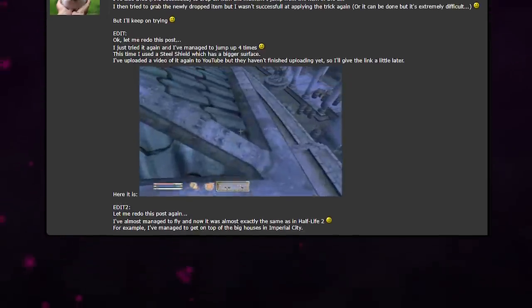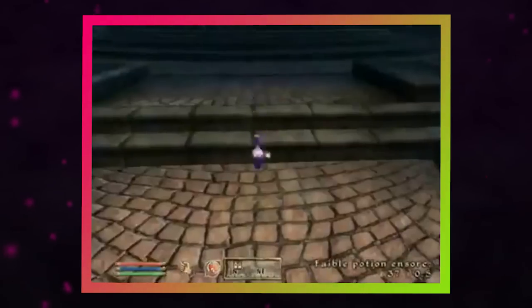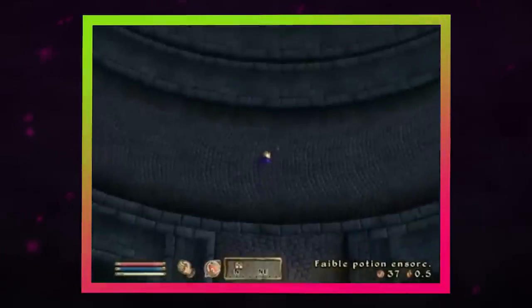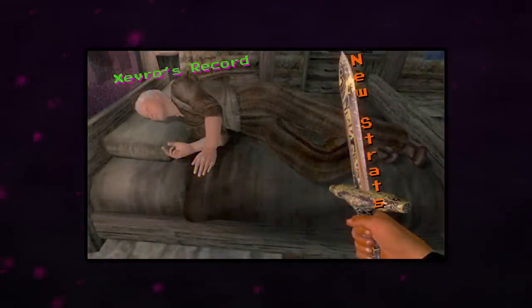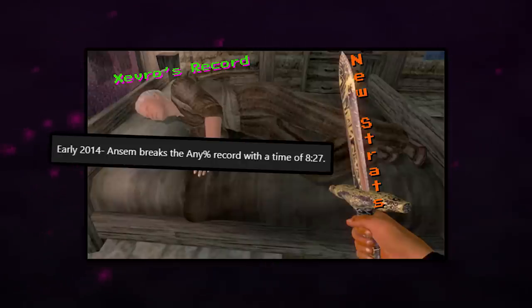It would be a year before anyone picked up the Any% run and incorporated the faster item jump method. But Zevro would do just that on March 28, 2007, just shy of a year before the previous record, and he shaved an entire two minutes off the time. The record then went dormant for seven years before it would be lowered again when Ansem took an entire minute off of Zevro's time using a glitch that was discovered on pure accident.